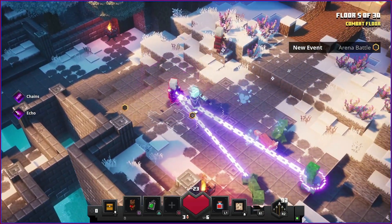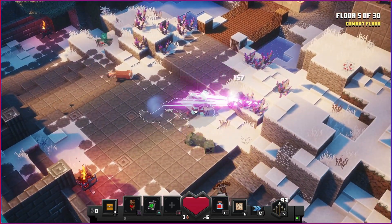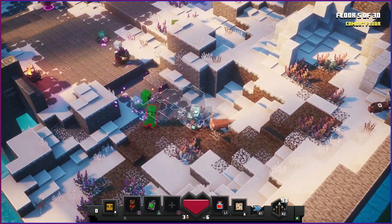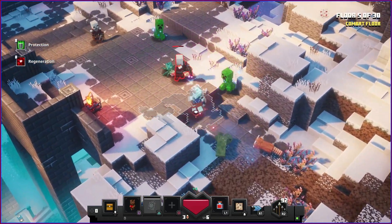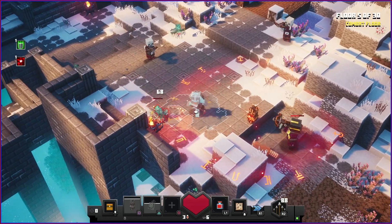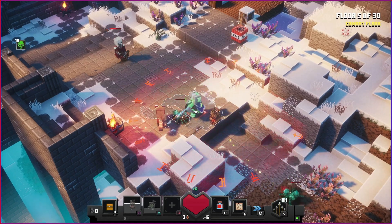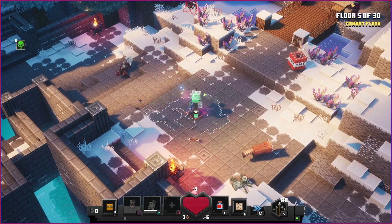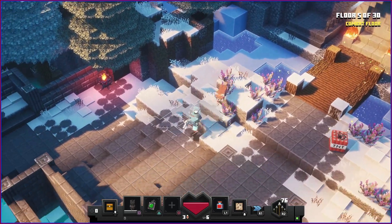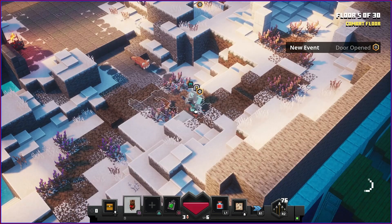I didn't use the iron hide amulet because it's on a different button than what I'm used to. The chains enchantment saved us there. Let's summon the healing totem now just to be safe. All done - let me switch the iron hide amulet to the circle button. Now let's go with the enchanted grass, which summons one of three ship allies.